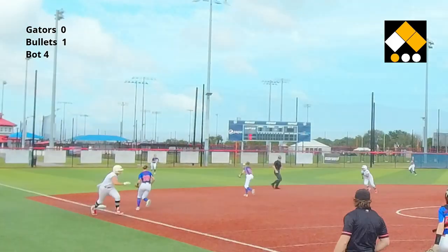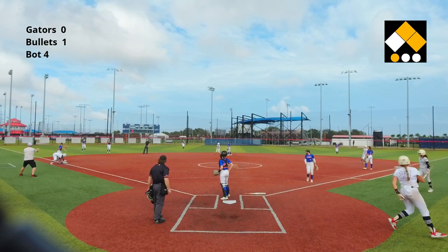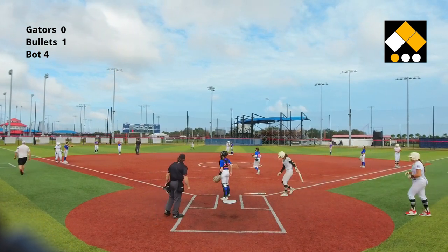The Gators use a double play to get out of the inning. There's a little shot just over the shortstop's head — one run scores, and now it's Bullets 2, nothing.